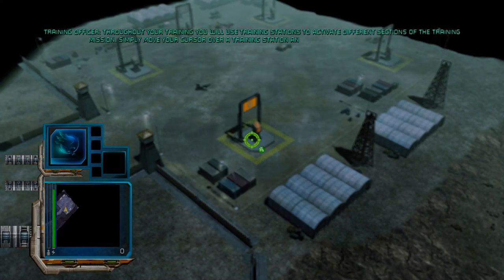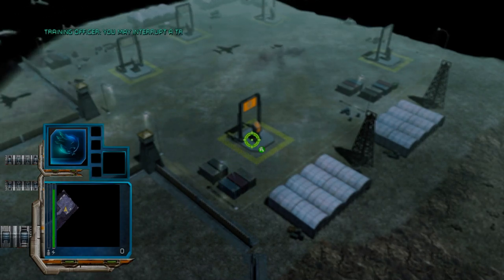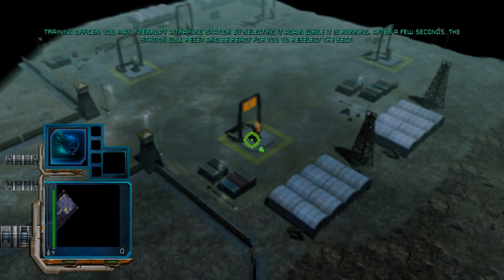Simply move your cursor over a training station and press A to select that section. You may interrupt a training station by selecting it again while it is running. After a few seconds, the station will reset and be ready for you to reselect the section.